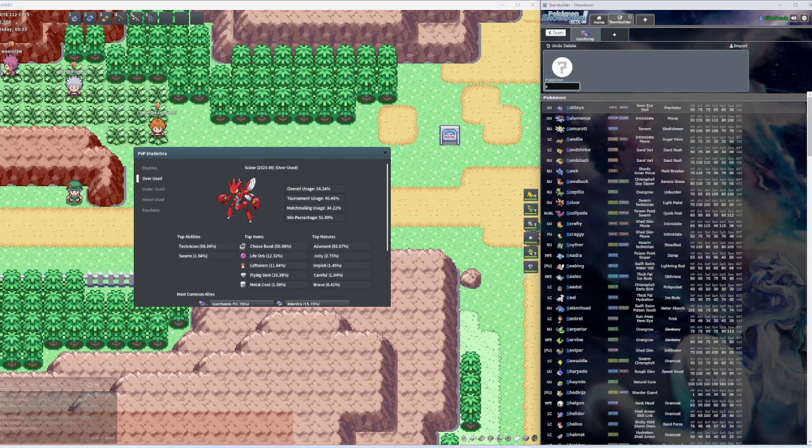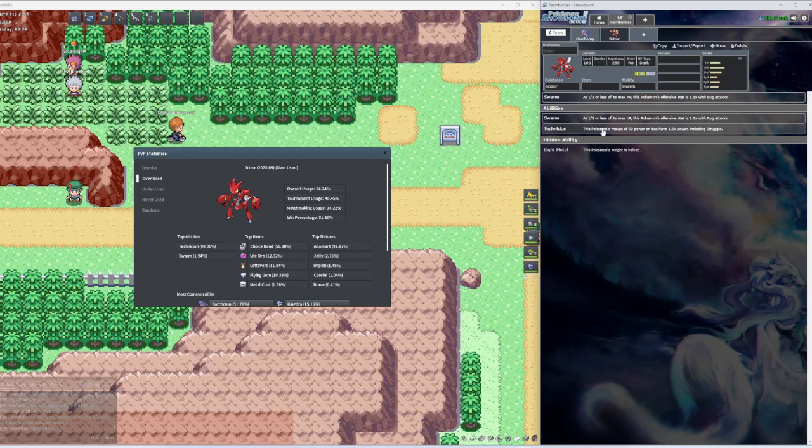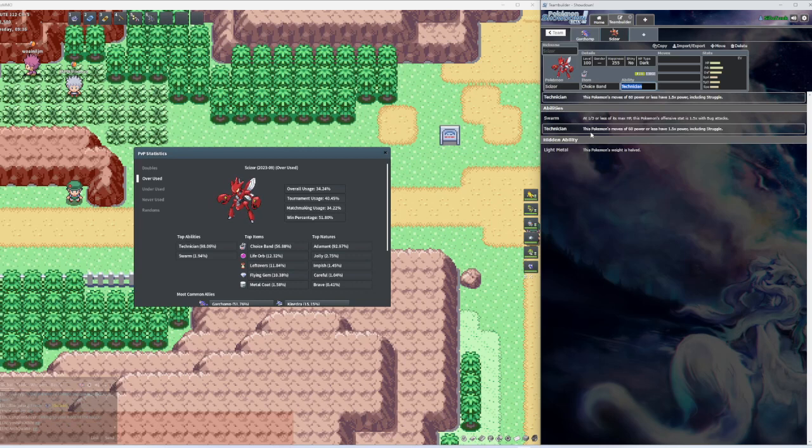The next guy we got on the list — I see this Pokemon a lot — we have Scizor. He's Bug/Steel type. Top ability: Technician. For those who don't know, Technician means the Pokemon's moves of 60 power or less have 1.5x power, including Struggle. For the item they got the Choice Band; we got Leftovers on Garchomp and Choice Band on Scizor.